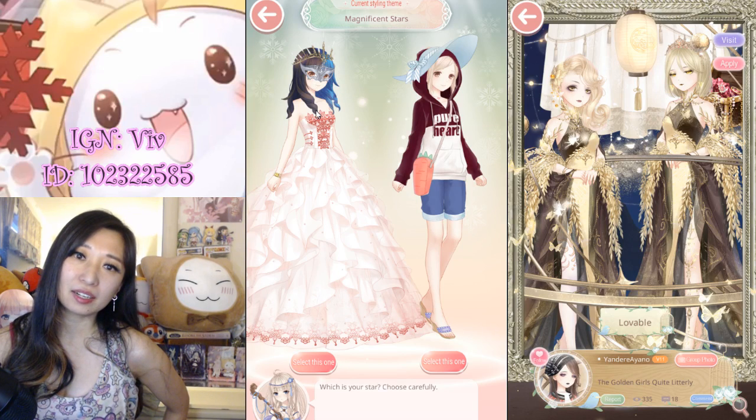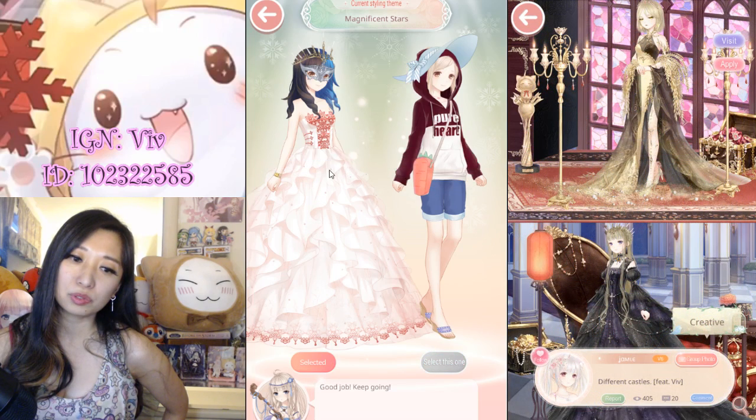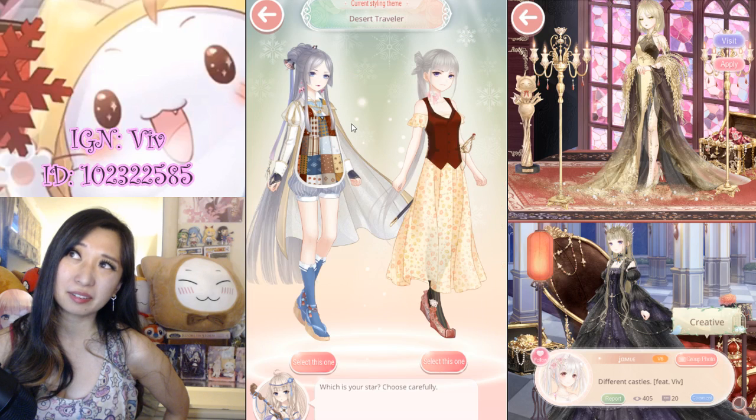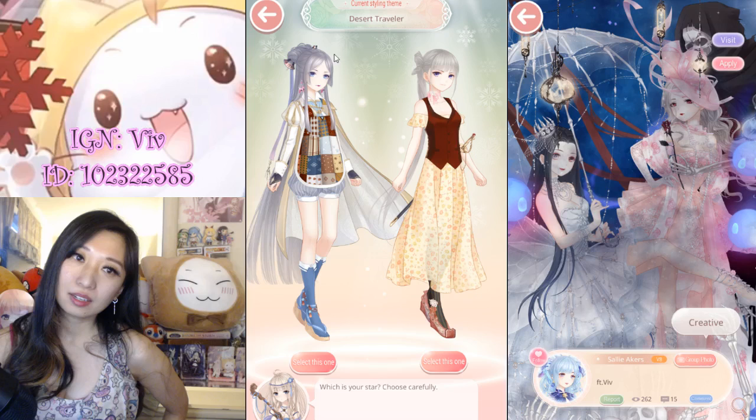Pick the one with the facial item or the scarf. And if it has neither, pick the one with the skin — that will do you well most of the time. I usually get 95% correct just by following that simple rule.